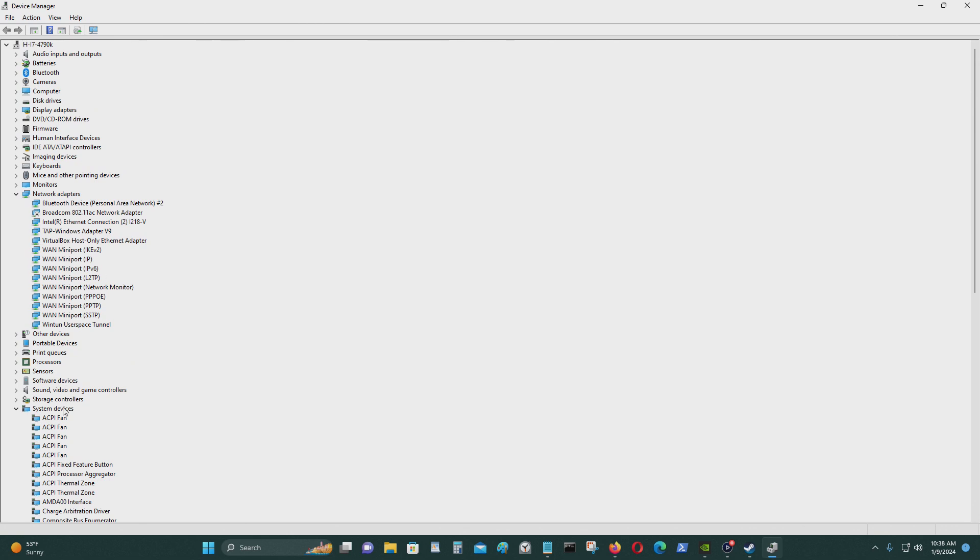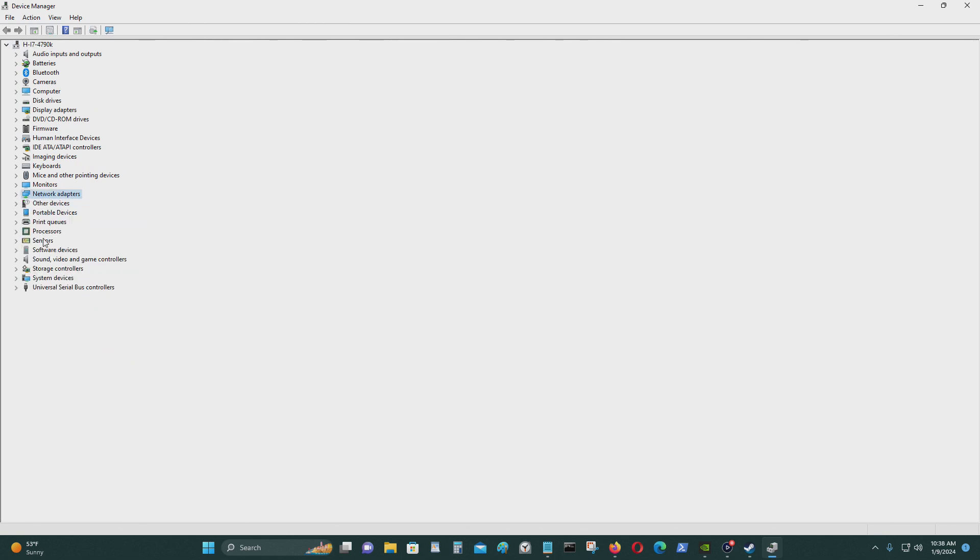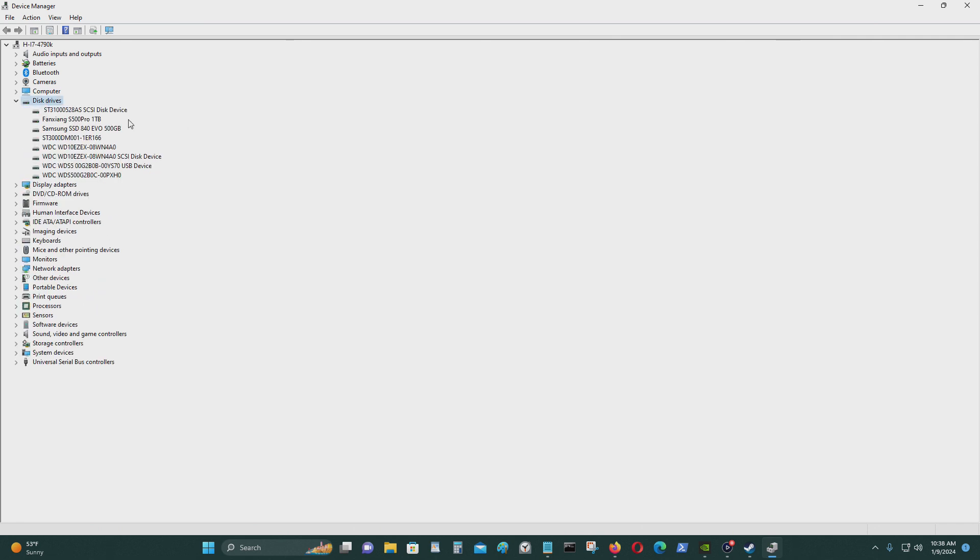In Device Manager, as you can clearly see, the CPU I have is an i7-4790K and the graphics card is a GeForce RTX 3060. The SSD I'm using is the fastest one on this computer. I also have a Western Digital Blue SN550 500GB M.2 SSD, however I can only get PCIe 3.0 by 2 lanes with that one.